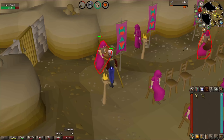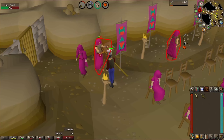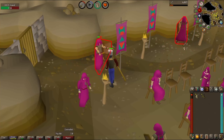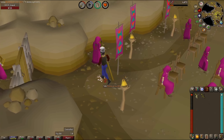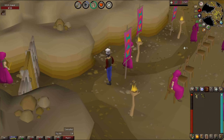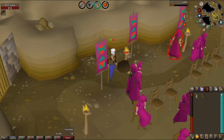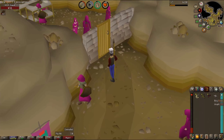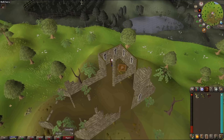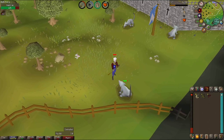Hit points level 22. We're still training on controlled with the spear, so we'll get a mix of attack, strength, and defence levels as we go. Third kill: bronze arrows — nothing new. Level 16 prayer. Some more onion seeds and cabbage seeds — that's a new unlock. Our hit points aren't looking great, so we're going to leave the hideout and attack some of these giant rats near the castle for their meat.